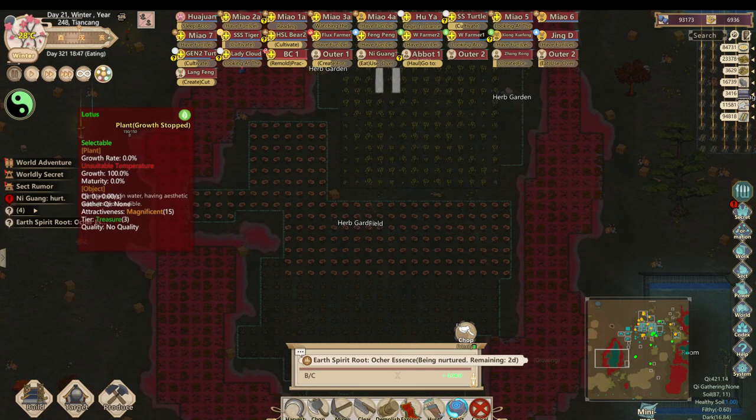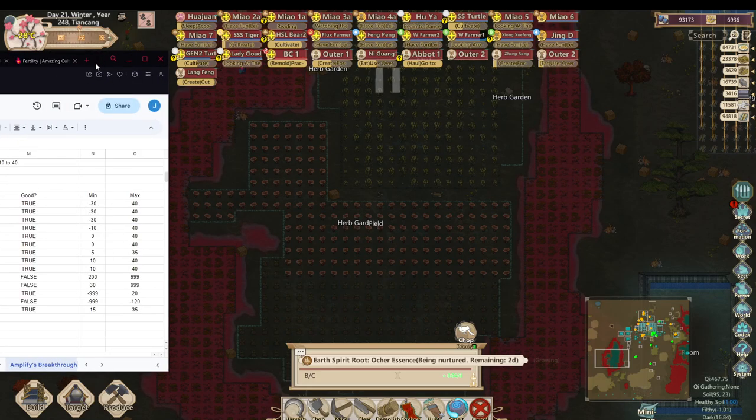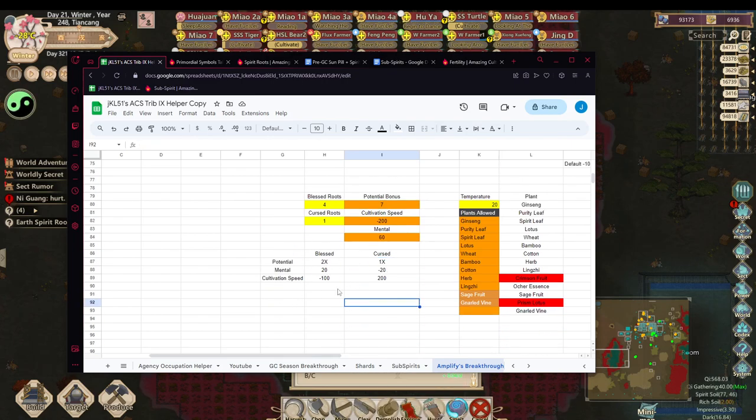One thing about spirit roots is that when they are growing, the sympathy bonus you can get from them also depends on whether they're blessed or cursed. I have an Excel sheet prepared — blessed spirit roots give a 2x potential bonus and a +20 mental state bonus, but reduce your cultivation speed by 100. Cursed spirit roots increase your cultivation speed by 100 but reduce mental state by 20 and reduce potential by one S, where S is the relevant factor from the formula.